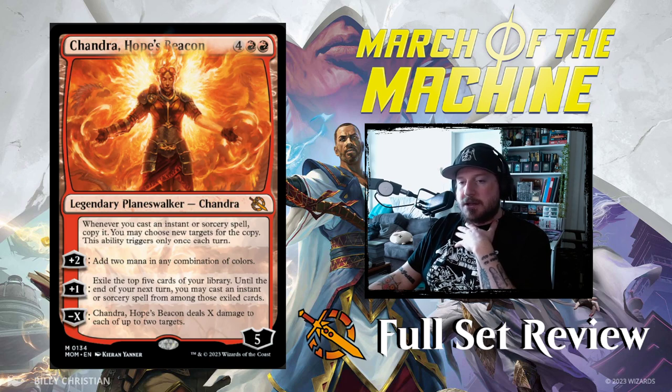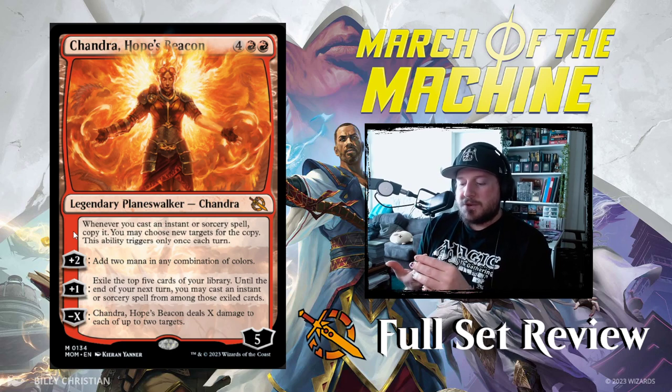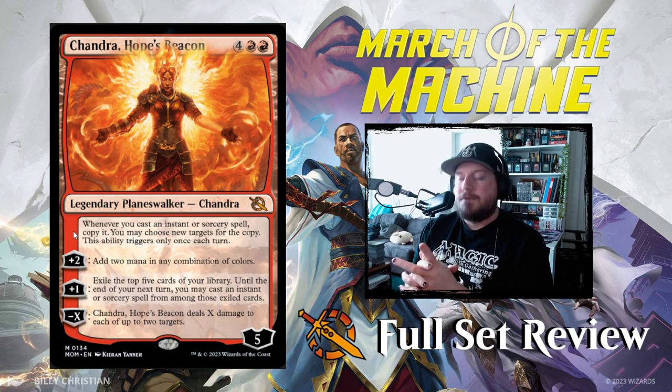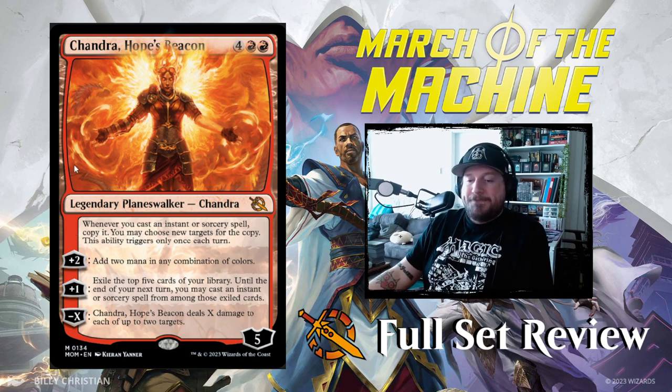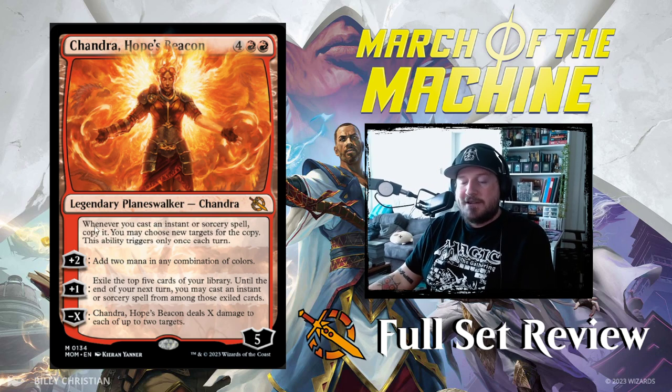Then we have Chandra Hope's Beacon — our second planeswalker of the set. I believe there are only three. It's four red red for a five-loyalty legendary planeswalker Chandra. Its static ability is: whenever you cast an instant or sorcery spell, copy it — you may choose new targets for the copy — this ability only triggers once each turn. Plus two adds two mana in any combination of colors. Plus one exiles the top five cards of your library; until end of your next turn you may cast an instant or sorcery spell from among those exiled cards. Minus X deals X damage to each of up to two targets — so you can hit battles, players, creatures, planeswalkers. I like this card a lot.